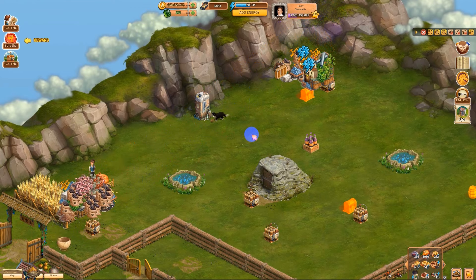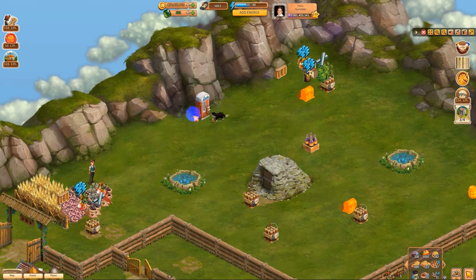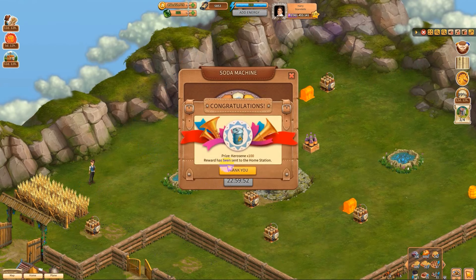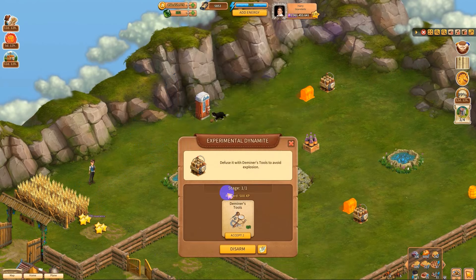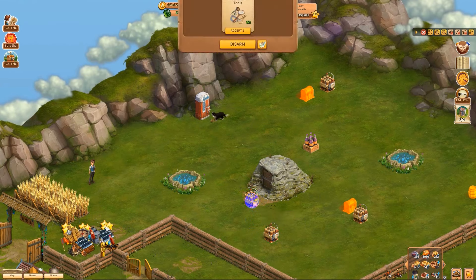When you get a pile of treasure, it's not a lot. Okay, we've got to fix the soda machine — I'm assuming it's a spinner, and that it is. Do we get a green stone? No, we get some fuel. It's okay. Now these here — D-miners! They're D-miners, not detonators. Okay, sorry about that.